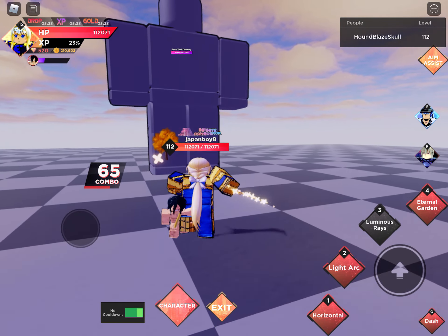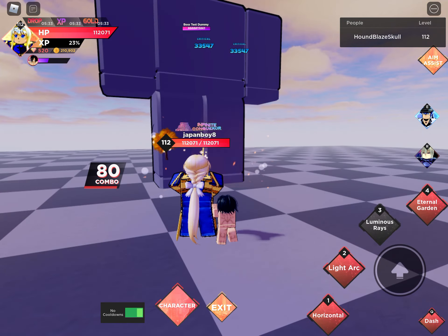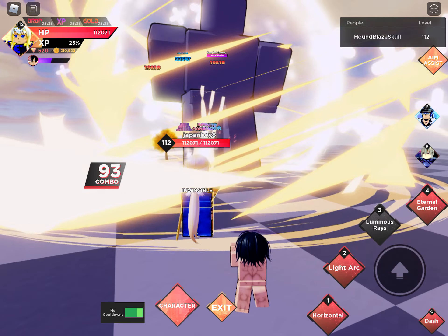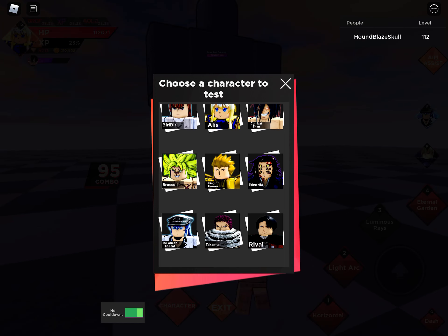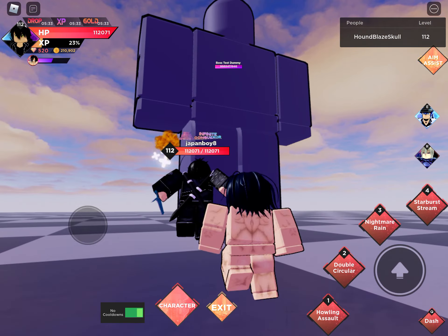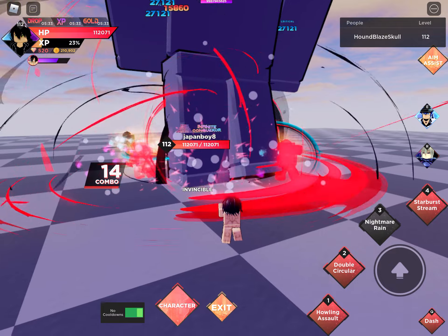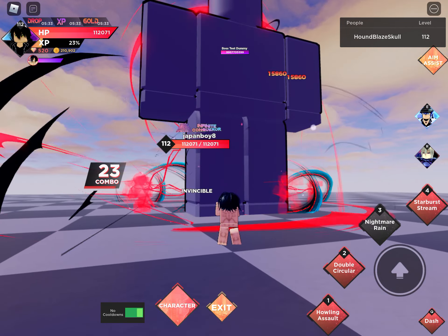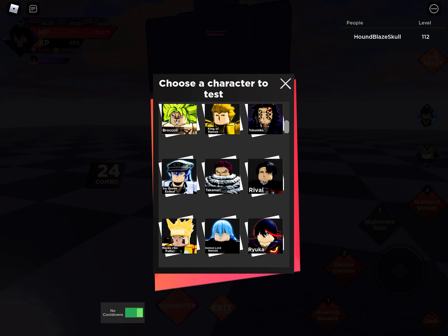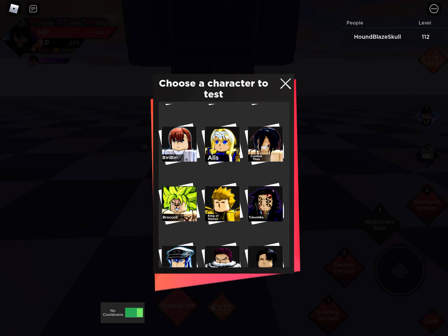Now the Luminous Rays right here — that AOE is very good. A combo of 15, doing about 450k if everything hits. Then Nightmare Rain — a normal combo of eight, I'm going to say at least 200k. So I think Alice wins on that one, but the Starburst Stream will come up next and we'll get to see Accelerator's special move.